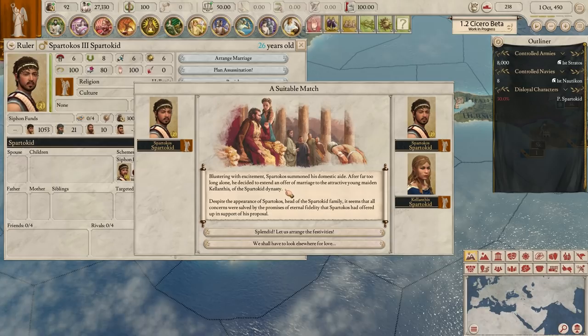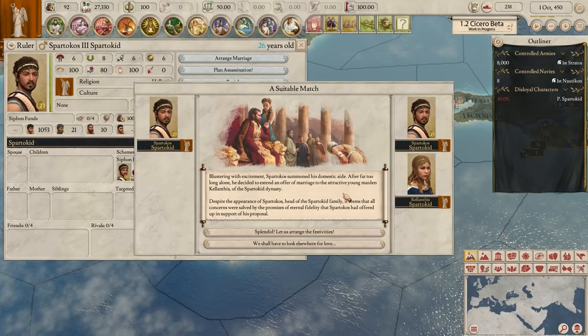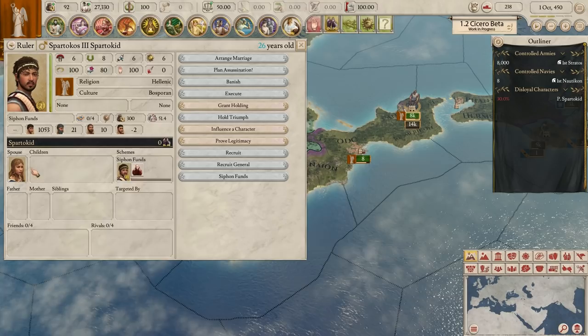A suitable match. Blustering with excitement, Spartacus summoned his domestic aid. After far too long alone, he decided to extend an offer of marriage to the attractive young maiden Kalanthus of the Spartacid dynasty. Despite appearances, head of the Spartacid family, it seems all concerns were solved by the promises of eternal fidelity. We'll get some loyalty, or could lose political influence if we say no. Let's do it. They're married - that's taken care of.